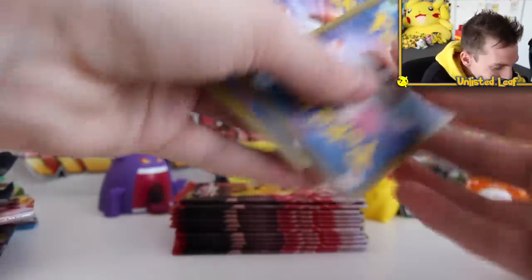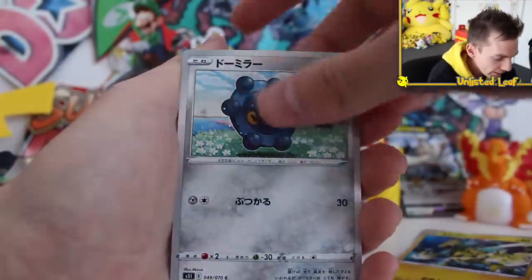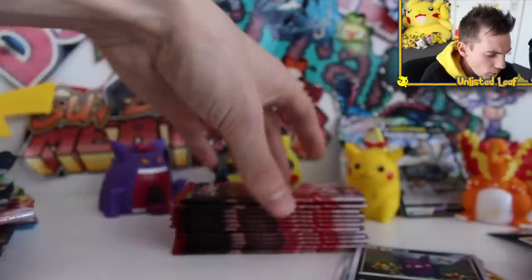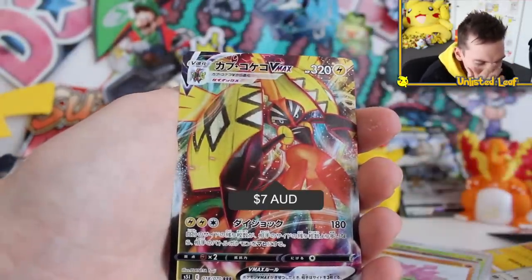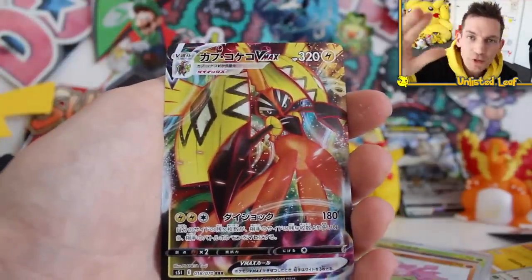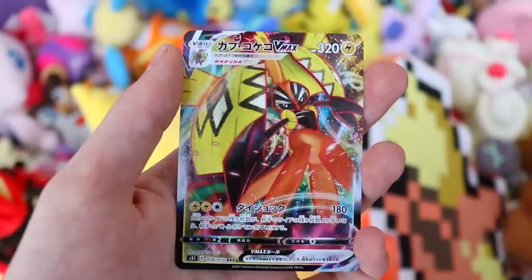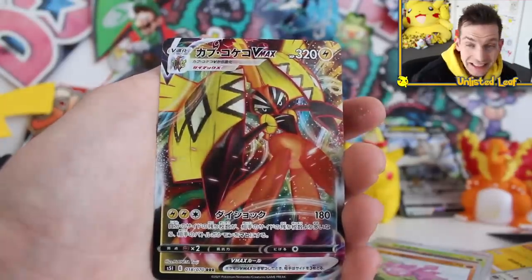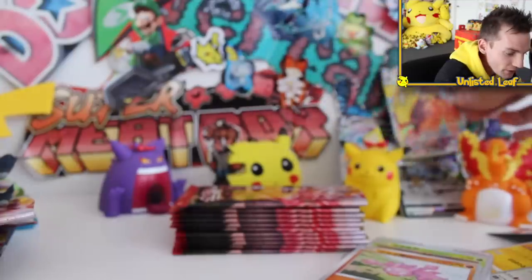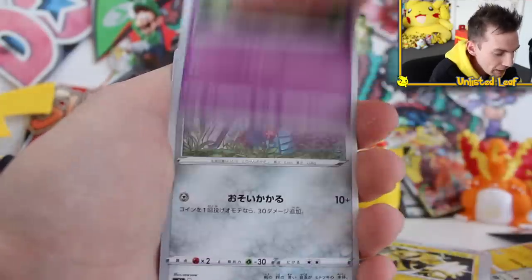Dude, we just pulled that. Holy smokes. So that's obviously the ultra rare of the box - we're not getting anything else. Maybe some more VMAX cards? Because we only got VMAX Flapple. Then we got Tapu Koko VMAX - it pats me on the head and then gives me a couple of those undercuts. It sucks because his colors and artwork are actually okay. I think it's actually impossible to trigger my mood right now after that pull - that is unreal.